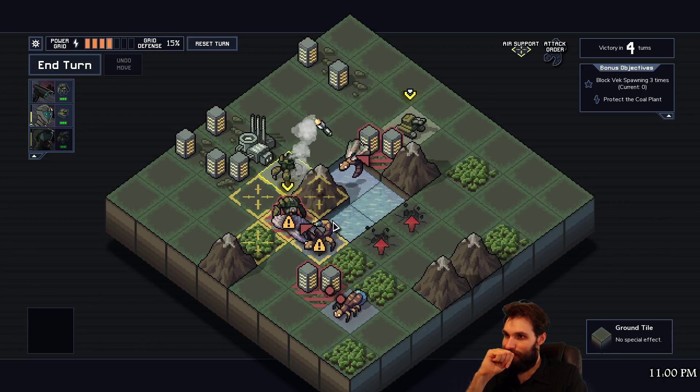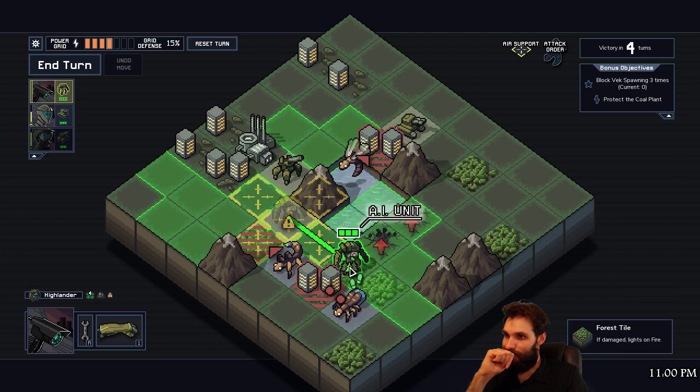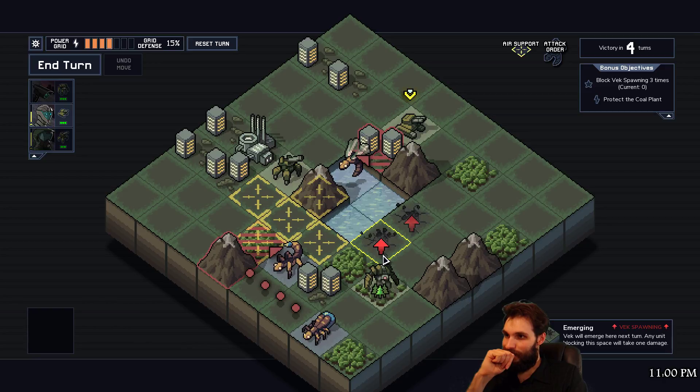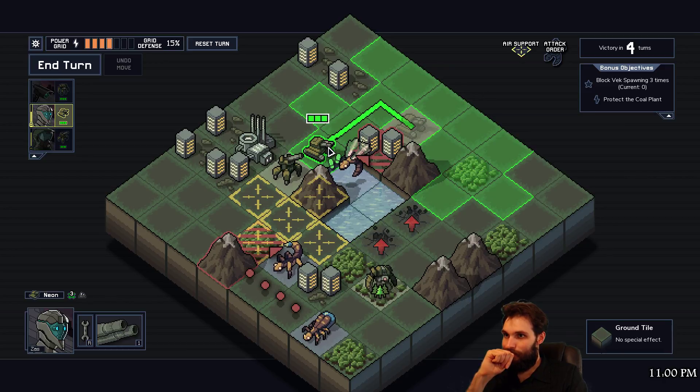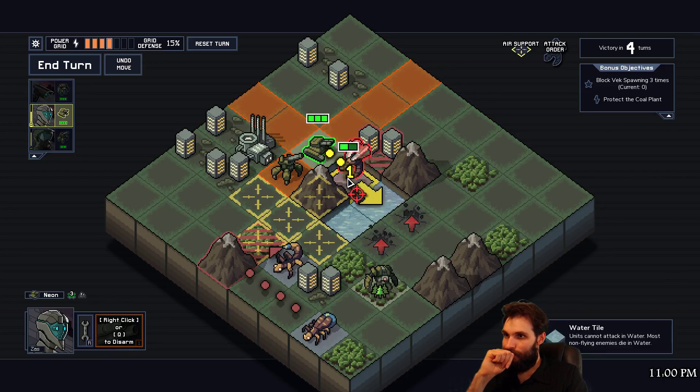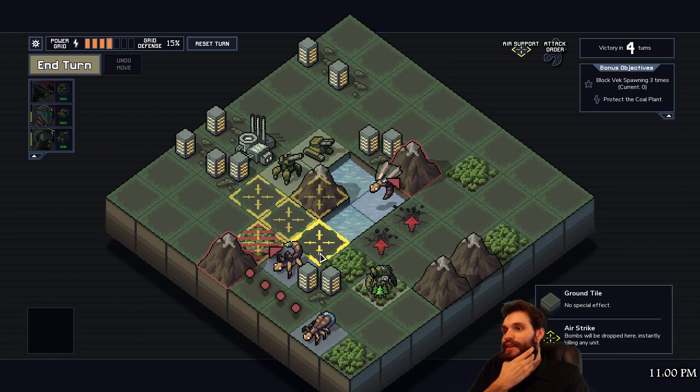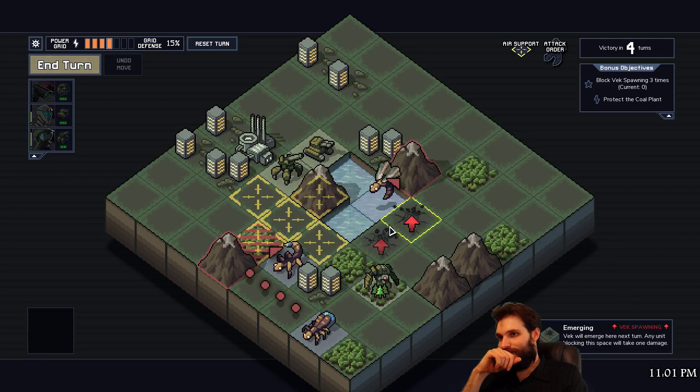All right, move here, clear up this little mess here. Get rid of the web there, get rid of the web there, move over here, punch this guy. Clear up the building damage and you come over here - get this guy out of the way. Cool - we did save this guy's life, but we had to save our own guy's life.